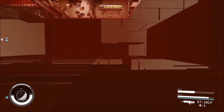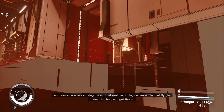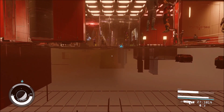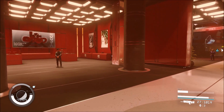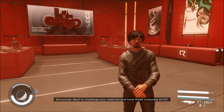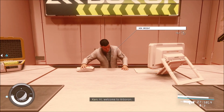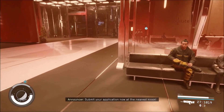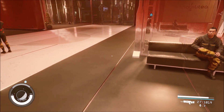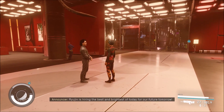Now you have two choices: fast travel back to Neon Core, or boost your way back up and jump again to get through the floor. If you have issues with the chest not resetting and getting new inventory, talk to the vendor here and the one straight across the hall — trading with them resets their inventory and refills the chests. You'll need to wait 24 to 48 hours between runs; 24 generally does the trick.